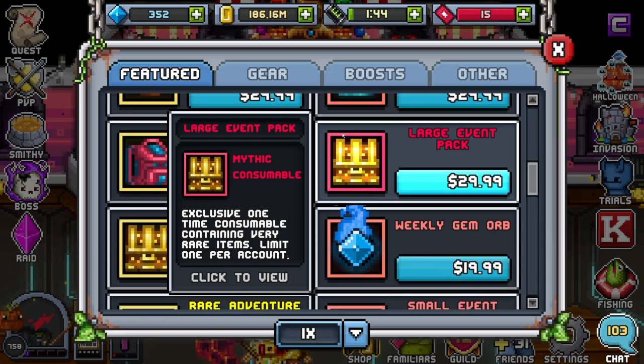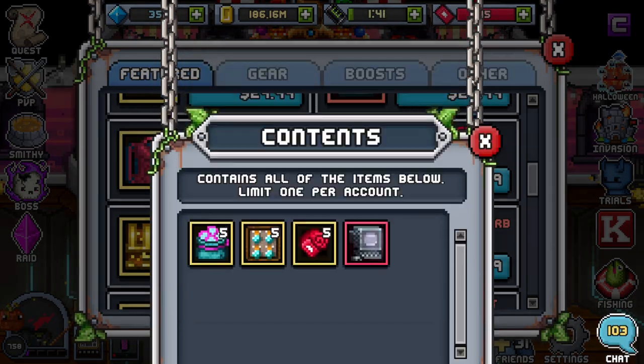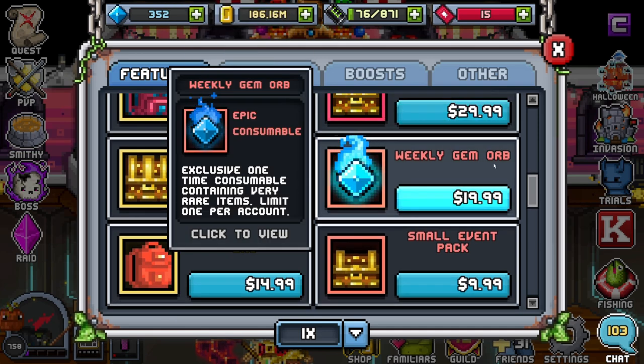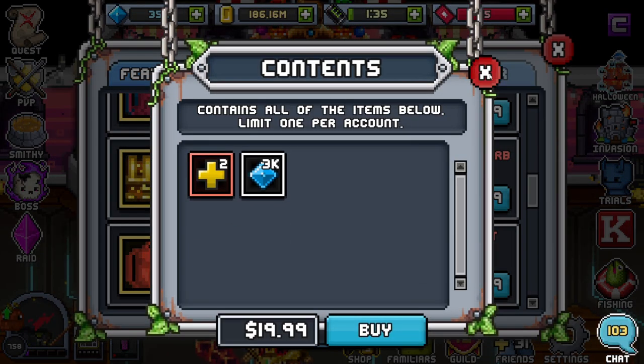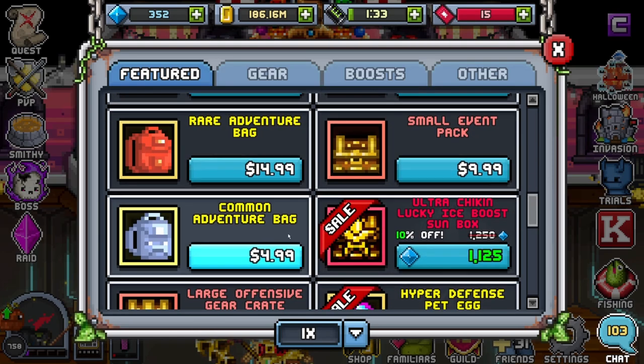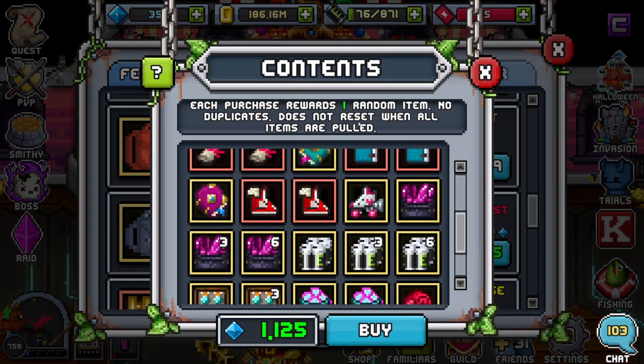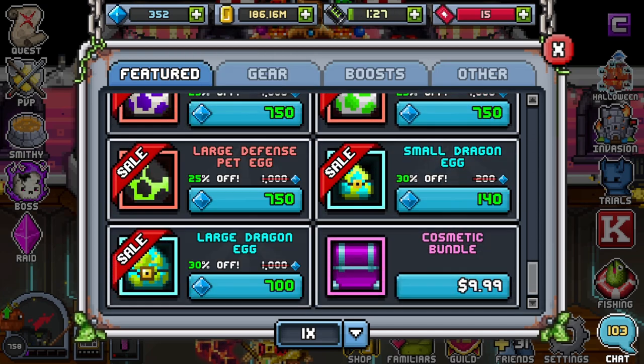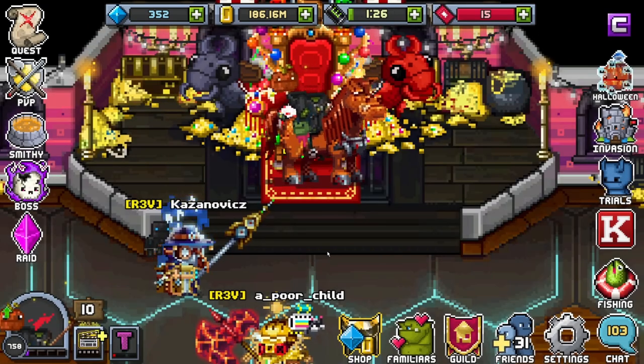Let's check out the large event pack to see if anything changed. It's pretty similar, not too bad. I don't like the boost in it though. The weekly gem orb — I always recommend buying these if you can. And the ultra chicken — yes, it has reset, nice. Everything else seems pretty standard, but man, that one pack is pretty great. I'm pretty hyped for it.